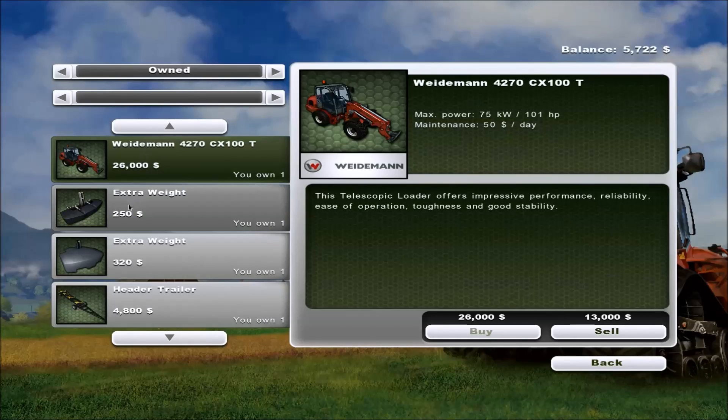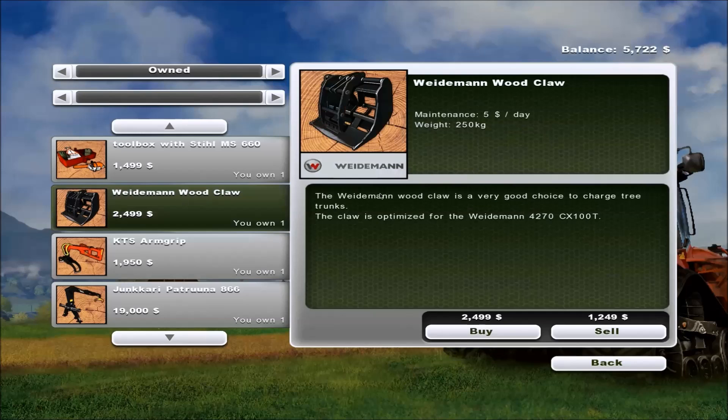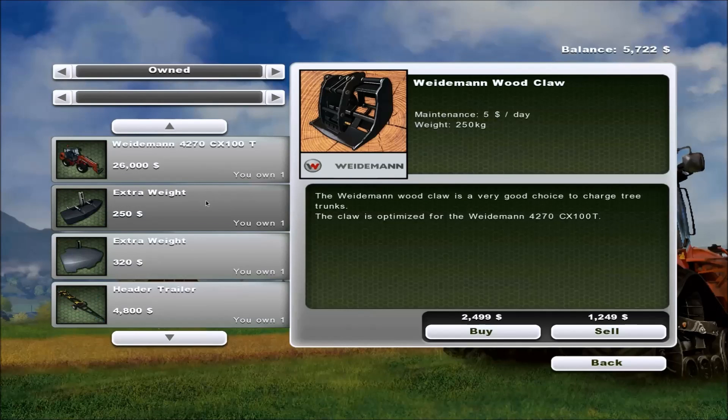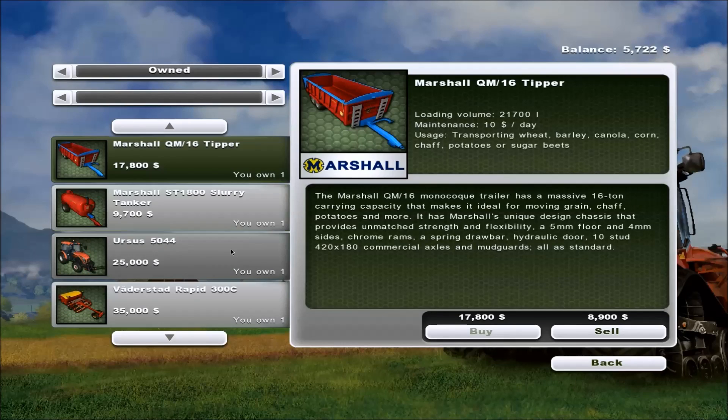I bought the Wiedemann with the woodclaw fork and put it at the sawmill so I can unload logs from the log trailer. It's too slow to run on the highway so I'm not going to use it for harvesting trees and then driving the logs over. I got this Marshall tipper — that's part of the DLC. That's a really nice tipper, I'll show you that eventually. And here's a tanker I haven't used yet, but again it's from the Marshall pack.